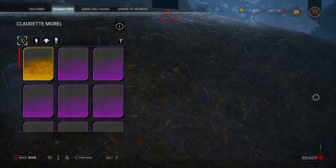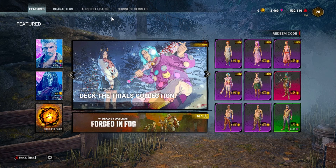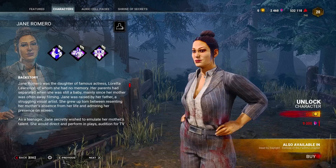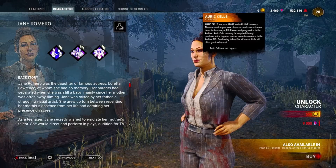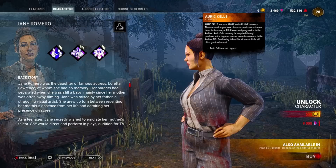Here you can access the store featuring different characters and outfits for all characters. You can buy characters with in-game currency or with real currency money without grinding. These currencies are called shards and auric cells. Auric cells cannot be purchased unless it is with real money.